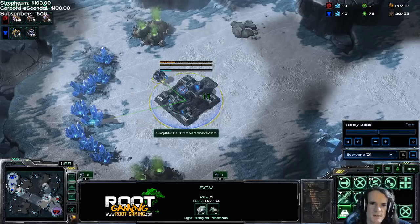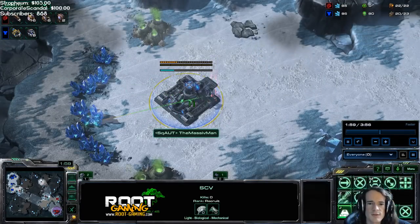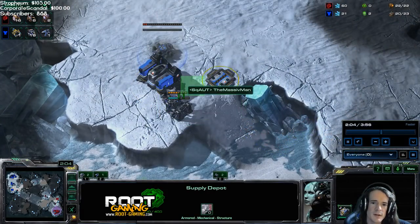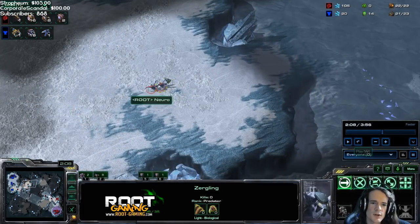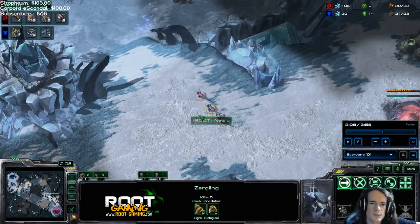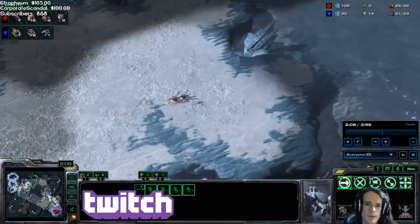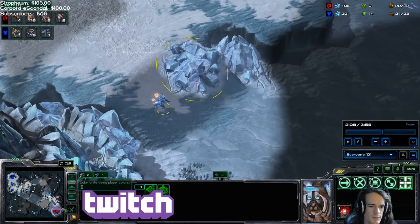Look at how exposed this is — this build is really banking on the Zerg going hatch first, or at least a 17 pool. This is kind of walled off, but Terrans can't repair an add-on. It is noteworthy that I'm sending my lings up here first, specifically trying to dodge the Reaper, so I'm not taking the fastest route to the Terran base — I'm taking a scenic route so I don't cross the Reaper. A Reaper will destroy slow Zerglings, but speed Zerglings can really bully the Reaper around.